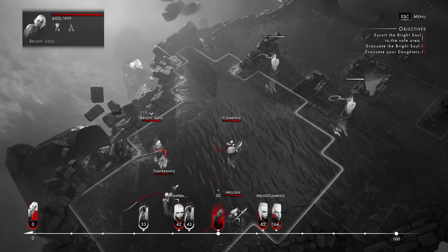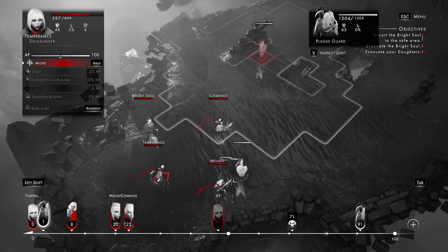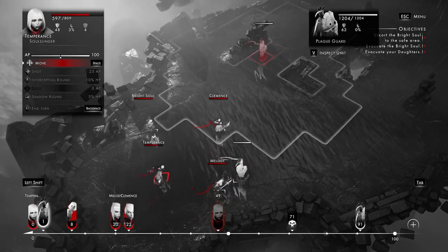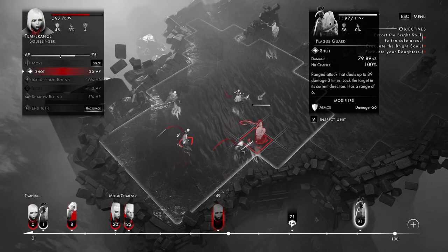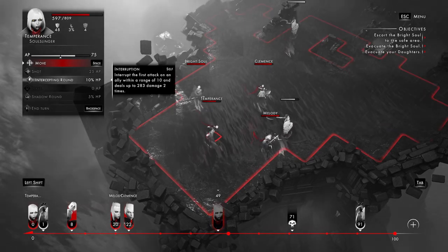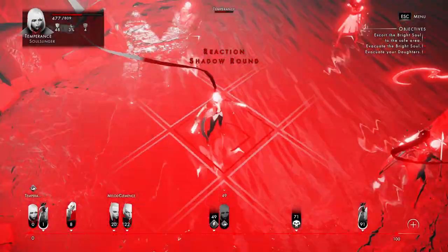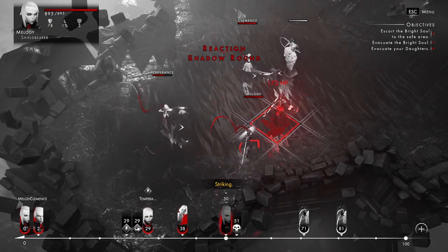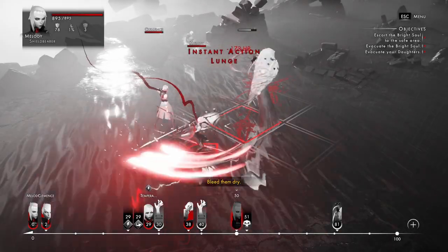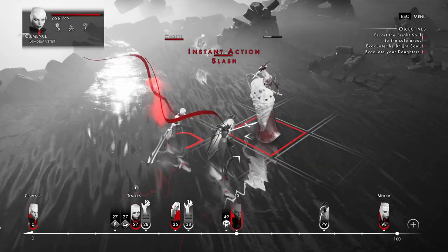We're going to leave her there for now and want to kill these guys. These guys have an annoying extra ability — they're able to buff themselves with extra armor, so we want to try and hit them before they do that. Right now they only have 56 and 62 armor, so they're only going to reduce our damage by a little bit. Her shots are basically no good against them, so instead I might just set up an intercepting round as well as a shadow round to guarantee a kill. So she couldn't kill them, but that extra shadow round was able to finish them.